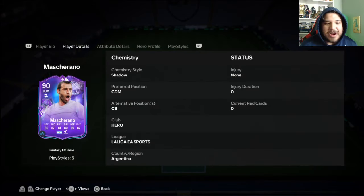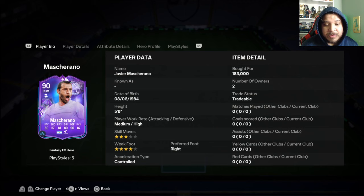Javier Mascherano hero player review. This follows the Barcelona path, which makes him and Torré two Barcelona players at the same time. His position is CDM — do not play him as a center back. Play him at CDM. If you've never played with a Mascherano at CDM, he is an absolute god in game.